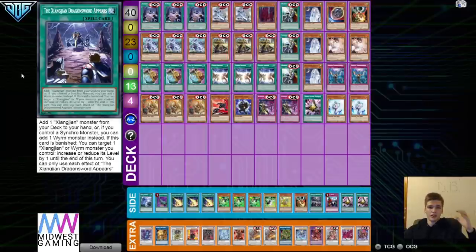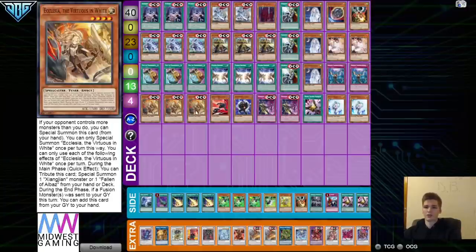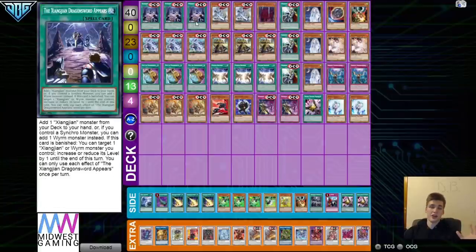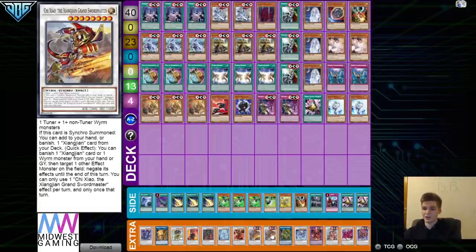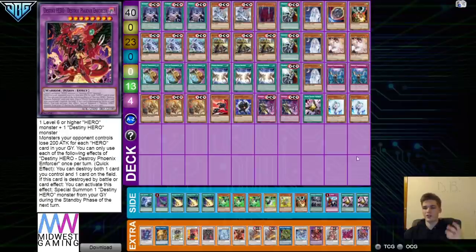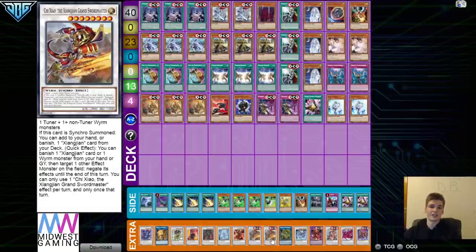For the deck we have 40 cards in the main deck and 15 in the extra deck. In the main deck we have three Appears, three Mo Yi, three Prosperity, three Ecclesia, and three Fusion Destiny — these are the main starter cards. These cards all allow you to get to your synchro or get to your hero play. The hero play is very good because it gives you follow-ups through Celestial and the hero itself, while the synchro gives you interruptions and potential follow-up.